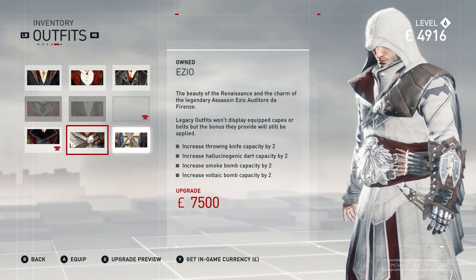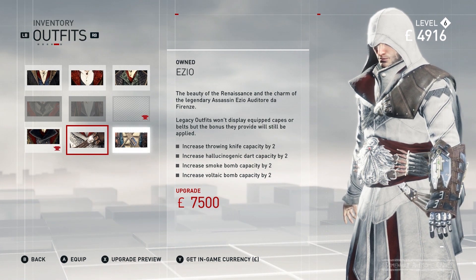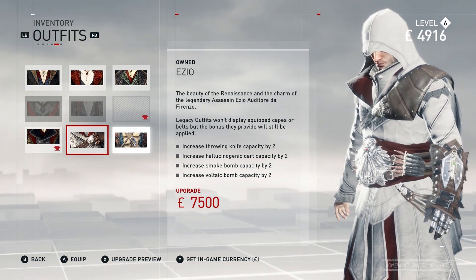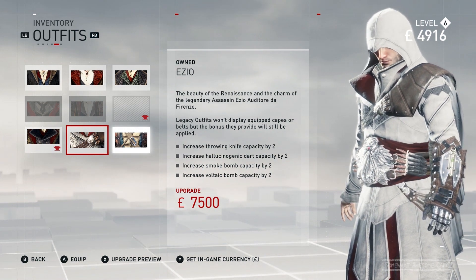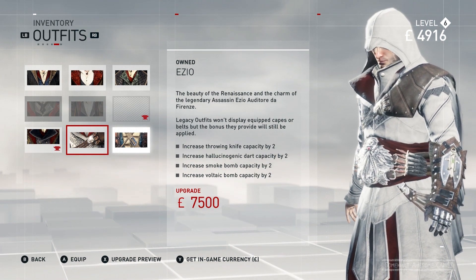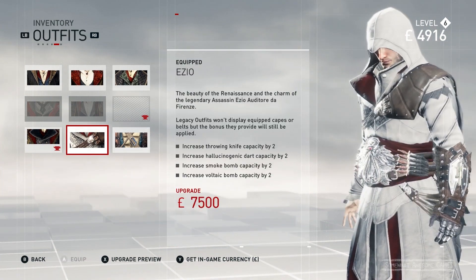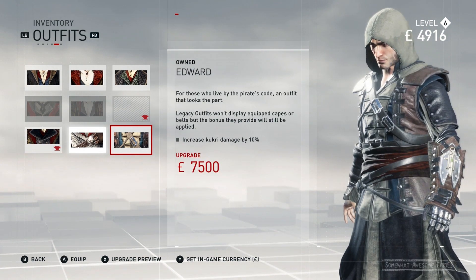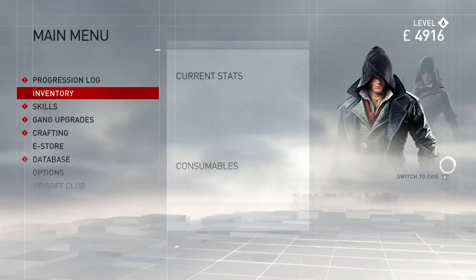Legacy outfits won't display equipped capes or belts, but the bonus they still provide will still be applied. So you can have your belts, you can have your capes - if they've got stealth stats you still get them, you just won't see them on this beautiful white outfit. This outfit is so cool and it increases pretty much everything by two. So we'll chuck this on - tada! We also have Edward Kenway's outfit.